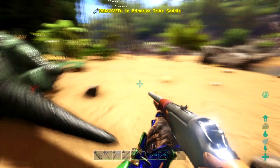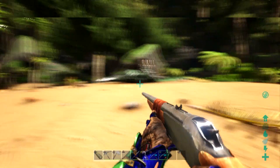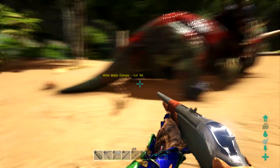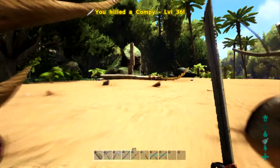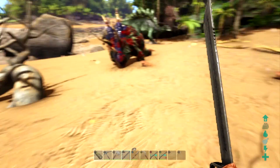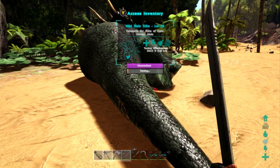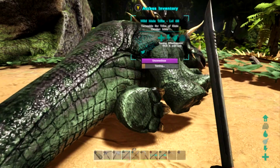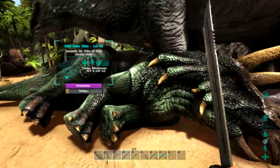He dropped! It's a male too — nice, just throw the berries in. We gotta be careful because the turkey is somewhere around here. I've never tamed a Spinosaurus before, so I'm curious how that works. We gotta make sure this Trike doesn't lose any taming efficiency. He's at 100% with 33 extra levels — this one's actually going to take a while, but we get 33 bonus levels, which should bring it to just over 100.